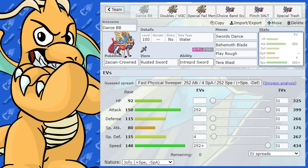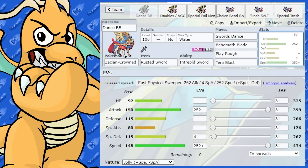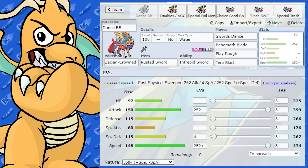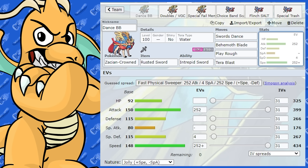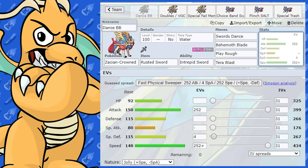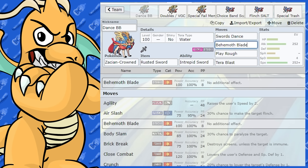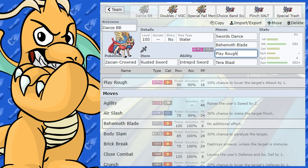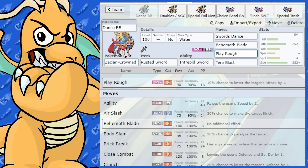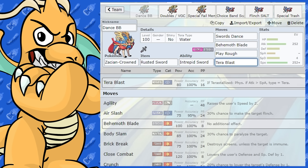The item is going to be Rusted Sword, putting it in its crowned state. We've got fairly standard EVs — max Attack and max Speed, Jolly nature. Last few EVs go into Special Defense or Defense, whatever you want. We've got Sword Dance, Behemoth Blade — a very good move of course — Play Rough, which is a great Fairy-type move but a little shaky on accuracy, and Tera Blast as well.